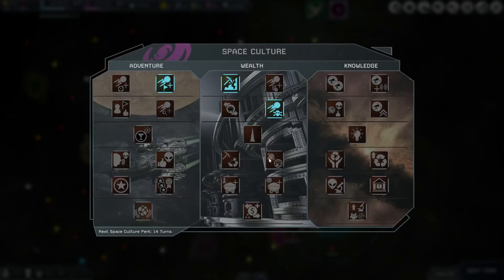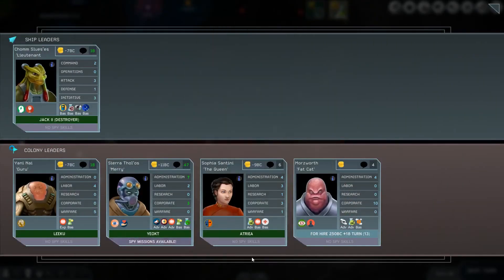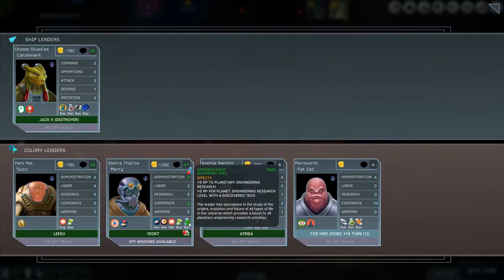Several space culture options can improve the speed and benefits of your planetary engineering. And finally, some leaders have access to the astrobiologist skill, which further enhances your planetary engineering research-related efforts.